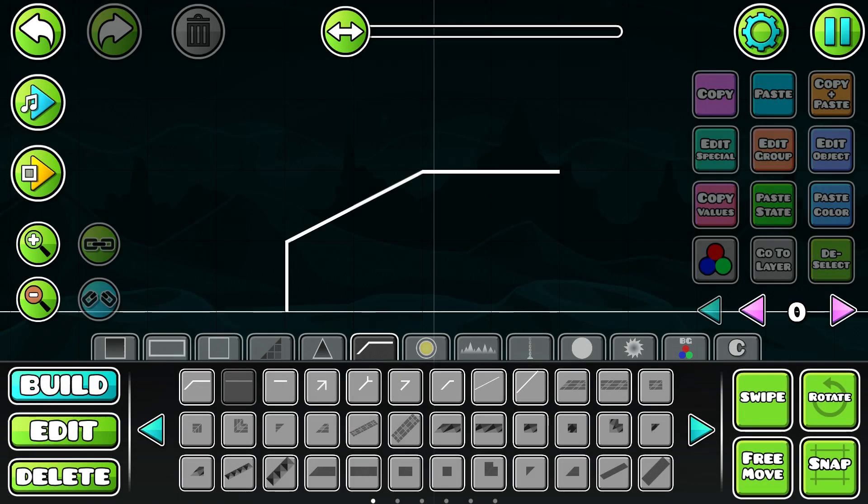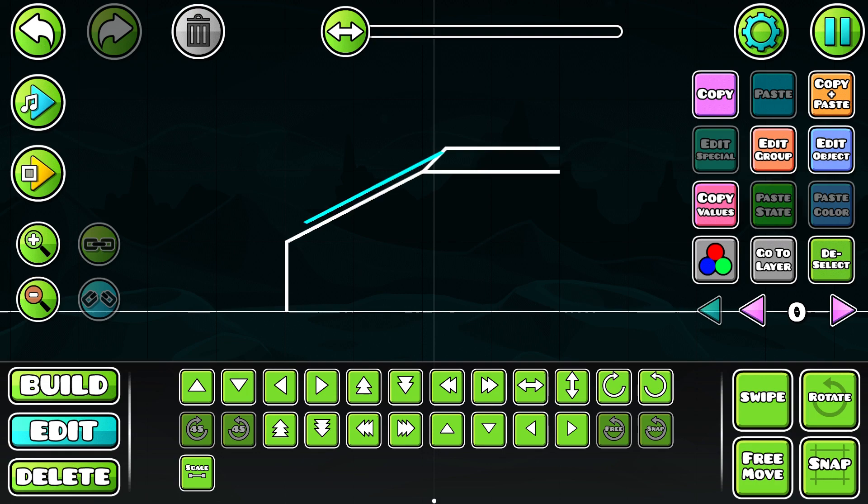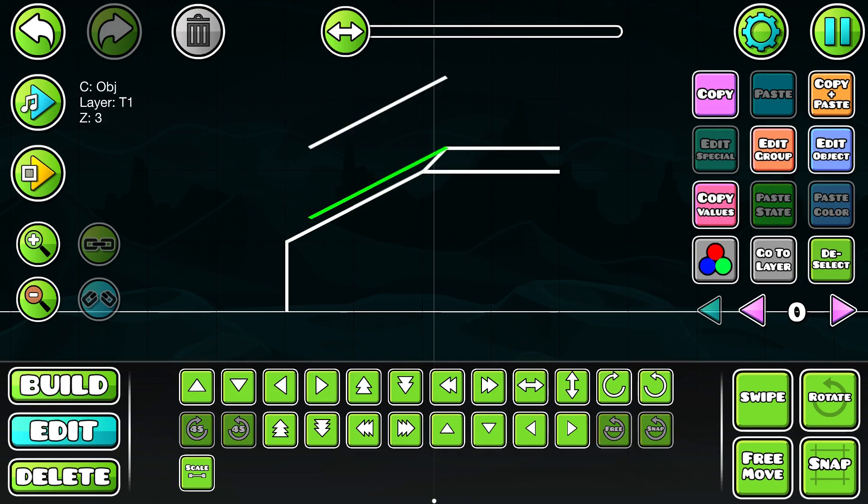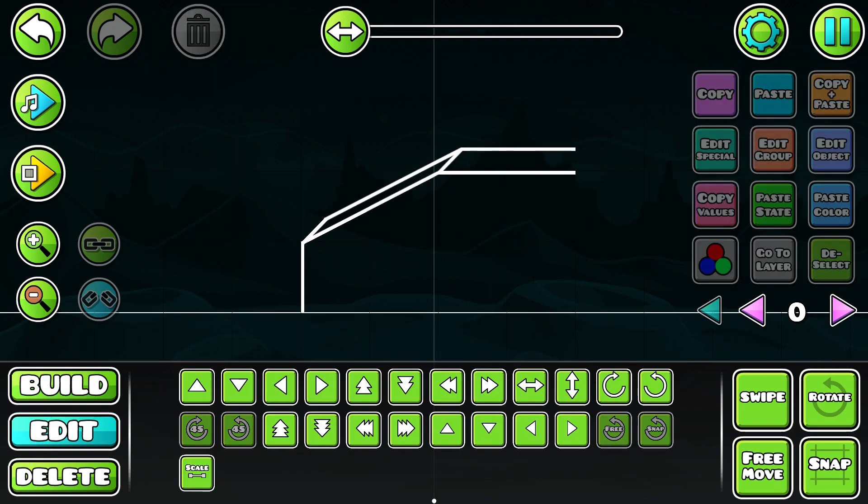Another slightly unrelated criticism, but slope 3D is missing a lot of pieces. We now need to manually make our own slope 3D designs, which can be very difficult with blending or lower opacity on designs, which is really popular in glow levels nowadays.